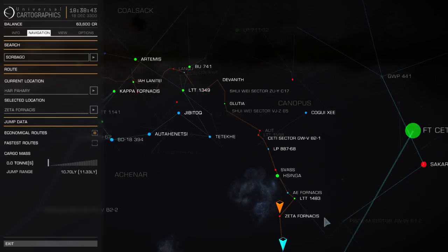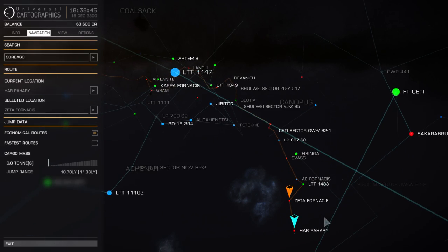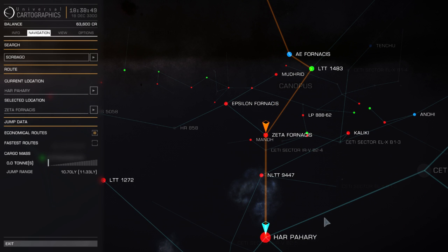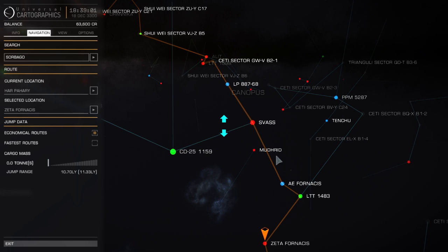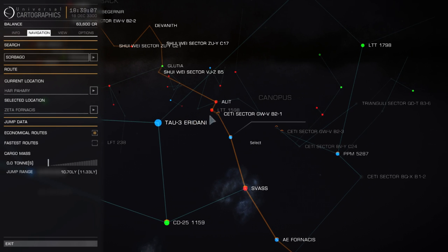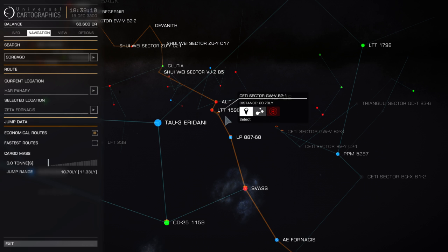I'm not just going to make all of those jumps in one go. My plan is to jump from system to system - anywhere there is a system without exploration data, I can do some planetary surveying. If I see a space station, I will stop off, because if you die, you respawn at the last station you docked at. So you don't want to do a 90 light year journey without stopping along the way.